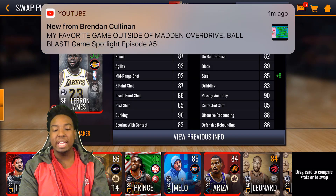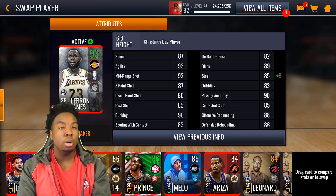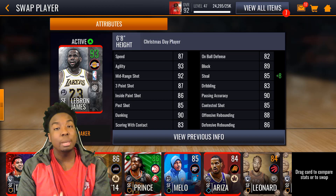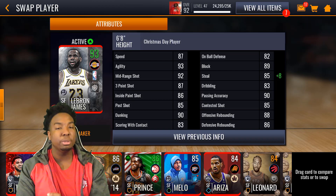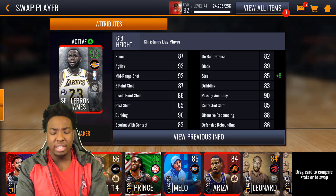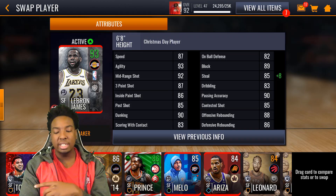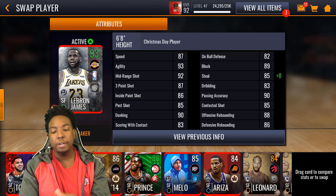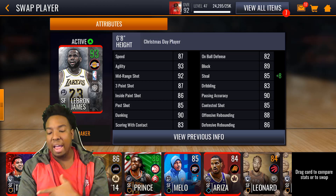We ended up getting this card — he's originally a 92 overall but with my plus-8 steal boost he is bumped up to a 93. We got him out of my December 26th presents, so if you haven't seen that video definitely go check it out. His attributes: 93 agility, 87 speed, 92 mid-range, 87 three-pointer, 86 inside paint shot, 85 post shot, 90 dunking.